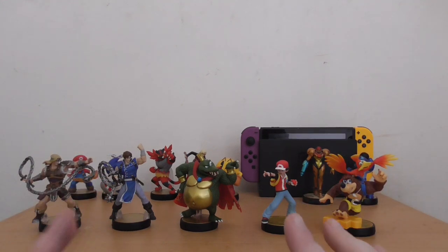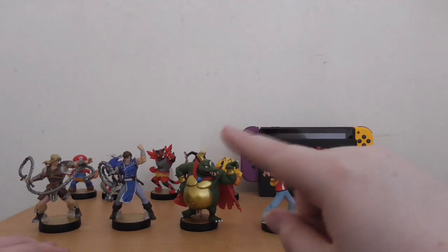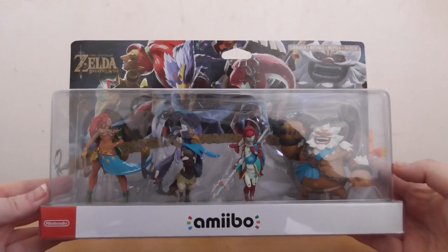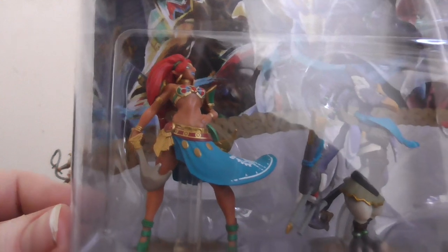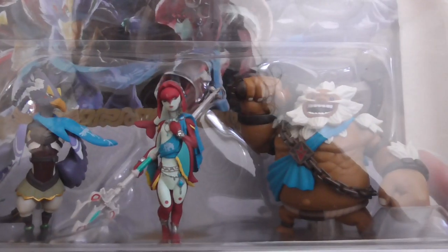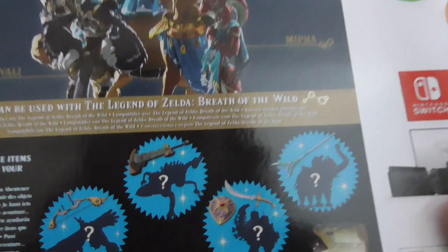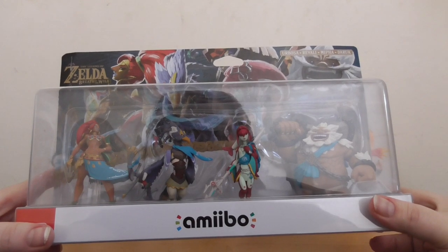Now I have something that kind of celebrates the conclusion of our Breath of the Wild playthrough. It's the Legend of Zelda Breath of the Wild Champion Pack — we have Urbosa of the Gerudo, Revali of the Rito, Mipha of the Zora, and Daruk of the Goron. Just a great cast of characters. When you scan these Amiibo, they give you the champion items you get for beating the Divine Beasts. So let's go ahead and open these up and get a look at them.